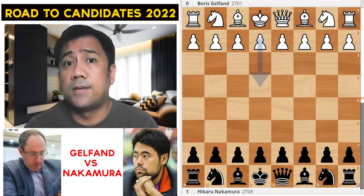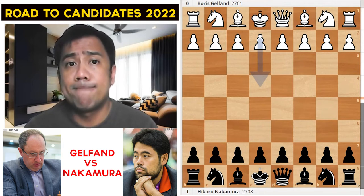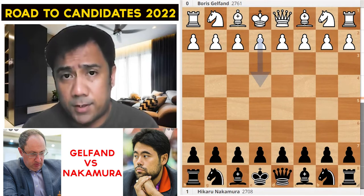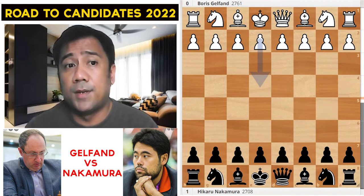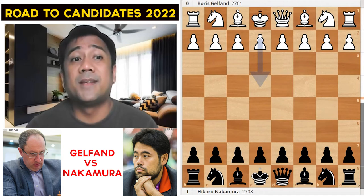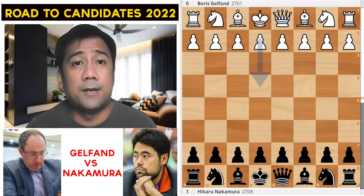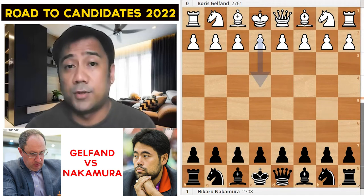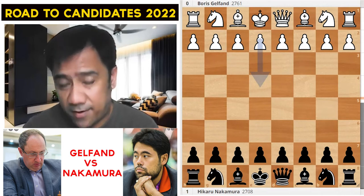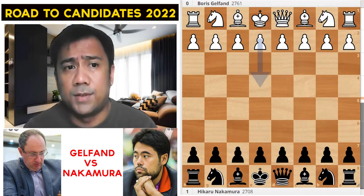Nakamura now has 13 Grand Prix points. Richard Rapport already took the first spot. In the third leg, Nakamura, Aronian, and Andrikin are in the same group — there's only one winner per group — so Nakamura, Andrikin, or Aronian could be out. It's the group of death in Group A next week. Let's check Nakamura's chances in the candidates.